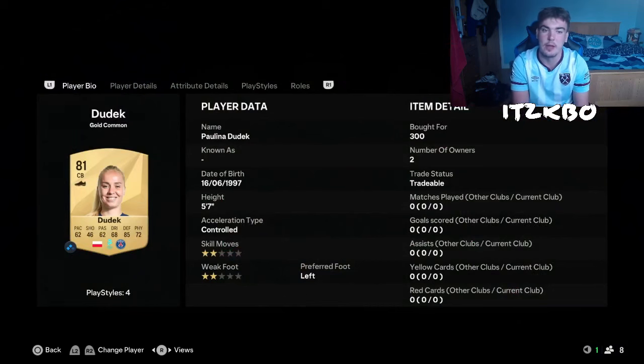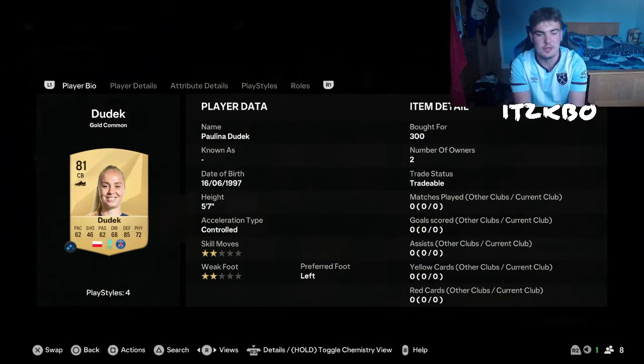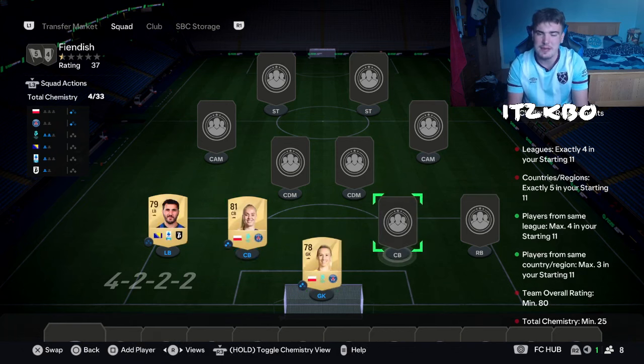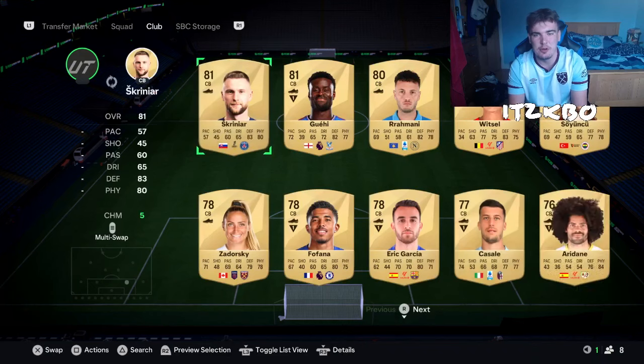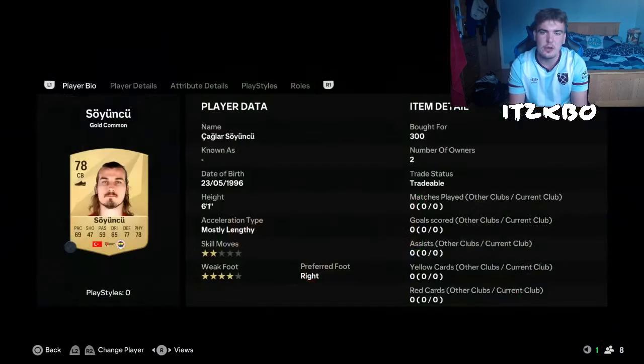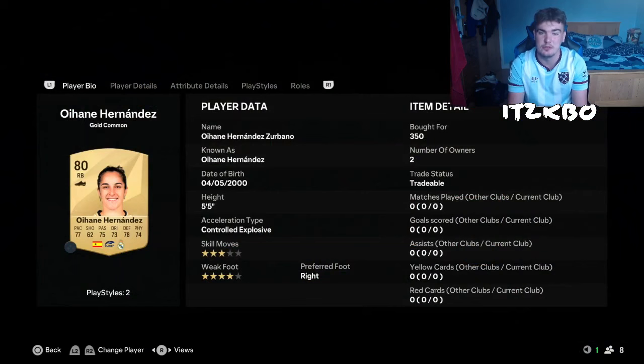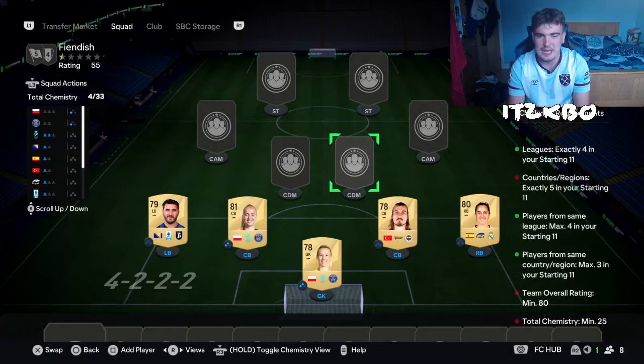Dudek is going to be our next player — gets a lovely, perfect link. Paulina Dudek, 300 coins, very easy to bid on. Next up, we've got a player familiar to Leicester fans — Soyuncu, another 300-coin player. Moving on, we've got a new league: the Liga Feminine. We've got Aileen Fernandez playing for Real Madrid — 350 coins for her. Moving on to our CDMs, we've got two of them. Our first one is going to be Gronan — another PSG player — Jackie Gronan, another 300-coin player.